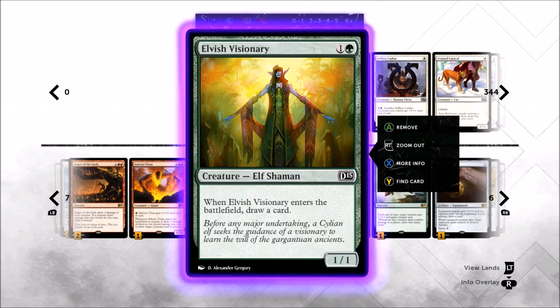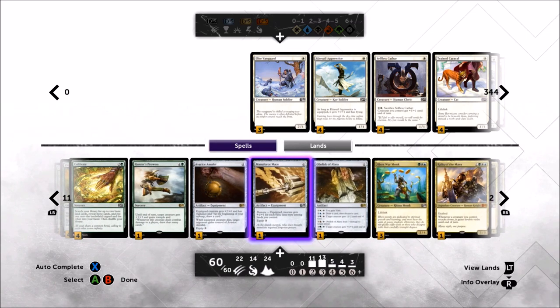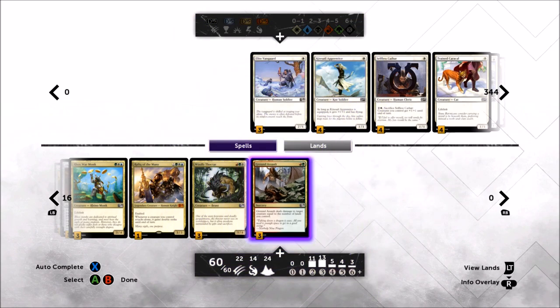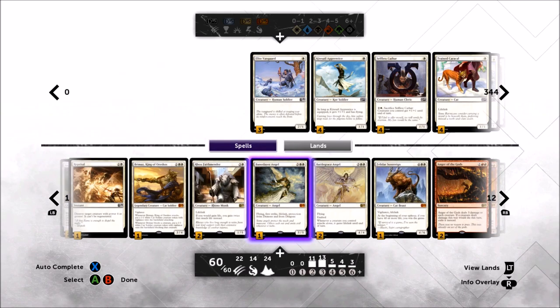We're also playing Elvish Visionary for the early game — just to cycle through the deck a bit faster, a good blocker against aggro, can kill a Foundry Street Denizen, that sort of thing. At two mana we're also playing three copies of Ground Assault. We're playing red and green and ramping with lots of lands, so this card for two mana is going to kill basically anything. If you're playing red and green and need removal, Ground Assault should be at the top of your list.